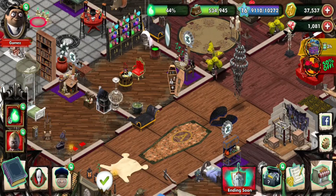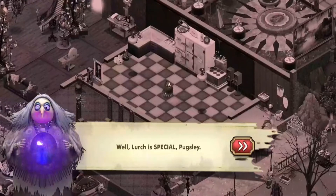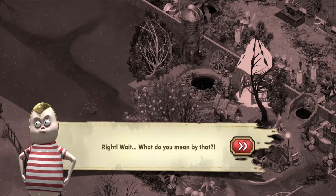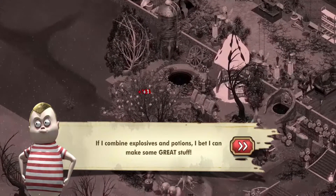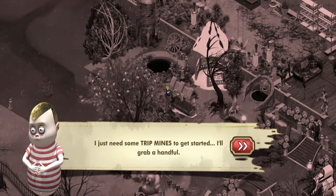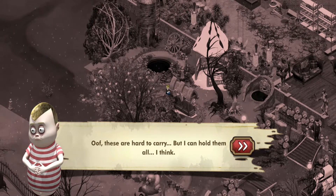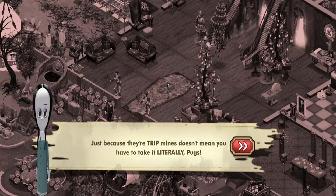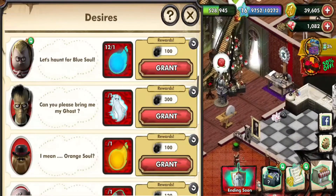Let's just finish this quest off. 'Grandma, I cast a spell on Lurch but I couldn't see any difference.' 'Well, Lurch is special, Pugsley — just like Pugs is special.' 'Wait, what do you mean by that?' 'If I combine explosives and potions I bet I can make some great stuff. I just need some trip mines to get started — I'll grab a handful. These are hard to carry but I can hold them all, I think.' 'Uh oh — I'm losing my balance!' 'Just because they're trip mines doesn't mean you have to take it literally, Pugs.' Sweep into action — have Lurch do a thing and have Pugsley deliver some trip mines.